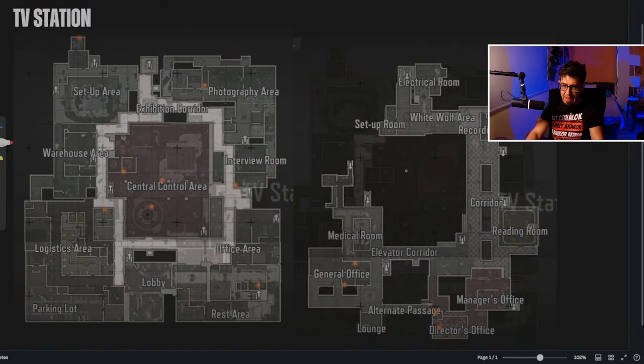Here you have the TV station map and we have two floors — actually there's a third floor in the staircase, but that's not considered a full floor from a spawn perspective. Before I talk about spawns, why do many people think that this map is very dangerous?